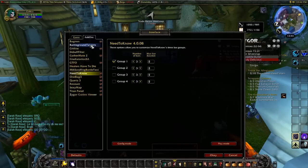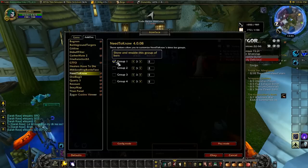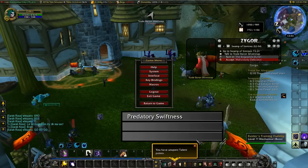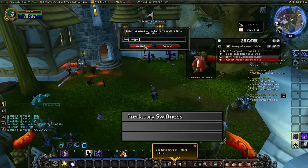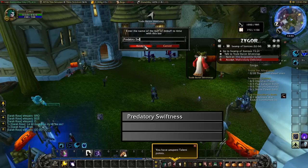This is how you configure Need to Know. You go into your add-ons folder on the Interface tab, press Need to Know, then activate Group 1 with three bars or however many bars you need. Go into Config Mode and press OK. I have Predatory Swiftness set up right now. To get that set up, you'd go Enable Bar, choose Buff/Debuff to Time, and type in Predatory Swiftness like I did there.